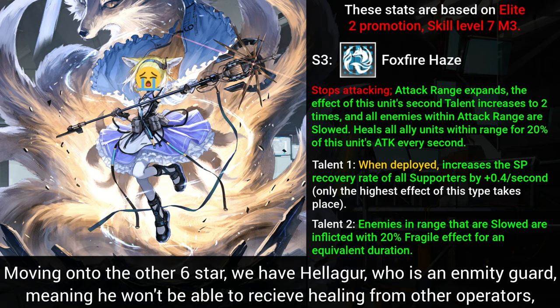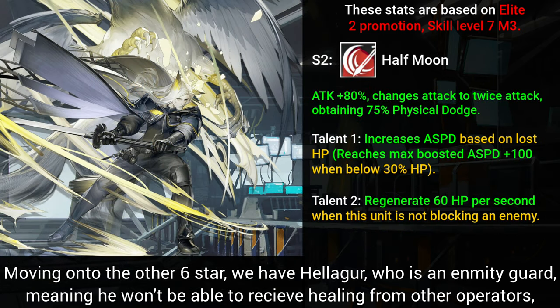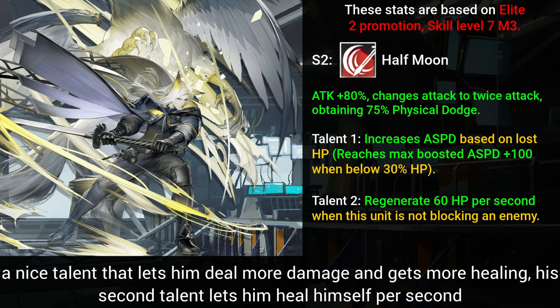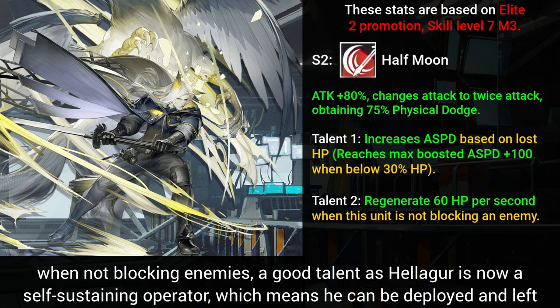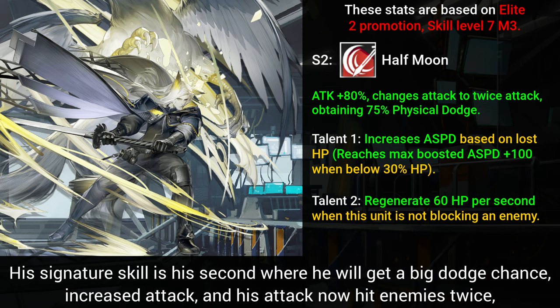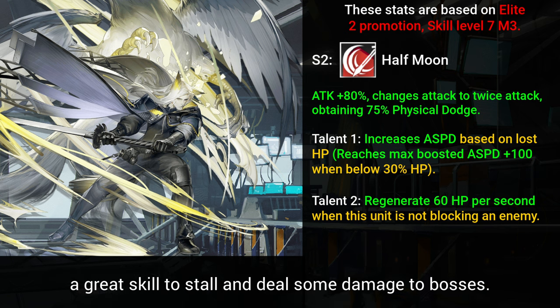Moving on to the other 6-star, we have Heliger, who is an Enmity Guard, meaning he won't be able to receive healing from other operators but gains HP per attack he lands on an enemy. His first talent gives him an attack speed buff when his HP is low, letting him deal more damage and get more healing. His second talent lets him heal himself per second when not blocking enemies, making him a self-sustaining operator who can be deployed and left on the battlefield without needing a dedicated medic, making him flexible. His signature skill is his second, where he gets a big dodge chance, increased attack, and his attacks now hit enemies twice — a great skill to stall and deal damage to bosses.